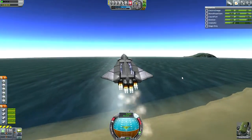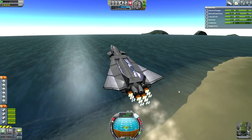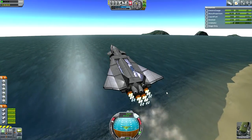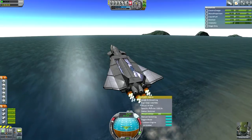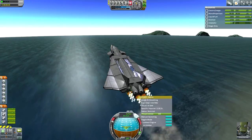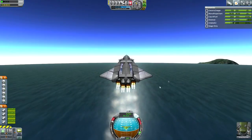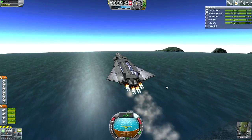During the climb, the fact that the Rapier engines have less thrust means that we're going much slower and it's going to take us a lot longer to get to altitude. What's the actual thrust? Right now they're only outputting 97.7 kilonewtons. So that's about half of what their full rating is.